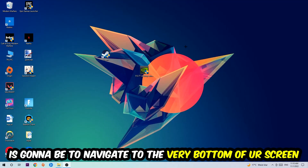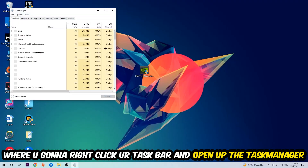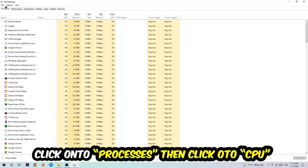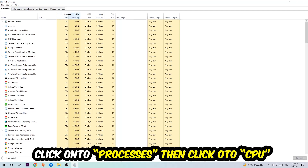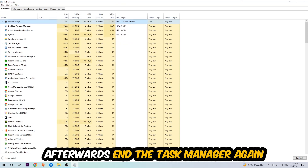Right-click your taskbar and open up your Task Manager. Once you've done that, navigate to the top left corner of your screen, click on Processes, and once you click Processes, click on CPU. What I want you to do is end every single task which is currently having too much CPU or GPU usage at the moment. Once you're finished with that, close the Task Manager.